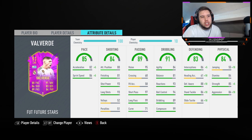Dribbling stats look insane as well. Not very agile for a 6-foot player, but I like that he's got 81 balance because he shouldn't be doing any falling-over animations. He has 91 interceptions, 71 heading accuracy, 98 defensive awareness, 96 standing tackle, and 76 sliding tackle.